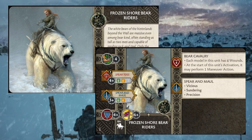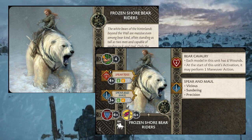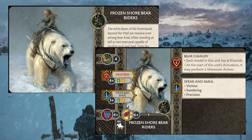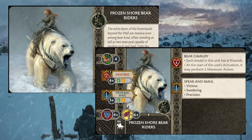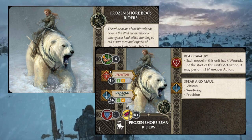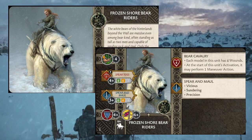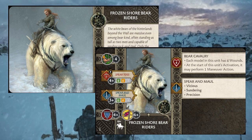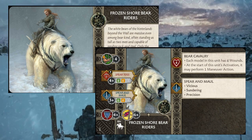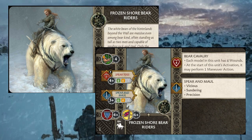They're a pretty hefty points investment at eight points for a Free Folk player, but they do a lot of work. A six-four attack stat with decay that's not horrible — probably middle of the road for cavalry. Hitting on threes is a super big deal. Having Vicious, Sundering, and Precision means you have almost every single tool to deal with any situation. Precision lets you ignore armor saves on something hefty; if you don't hit precision you're at least getting Sundering to crack armor; and with Vicious you have a little wiggle to play the panic game. Overall, the Frozen Shore Bear Riders are more in a cleanup unit role.